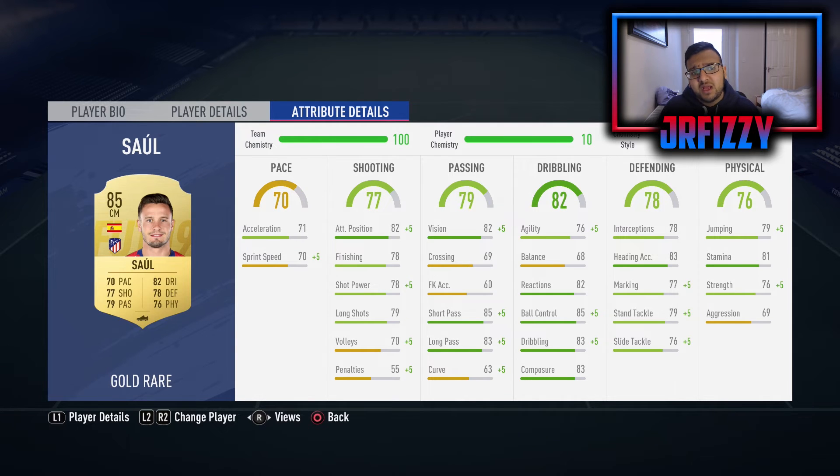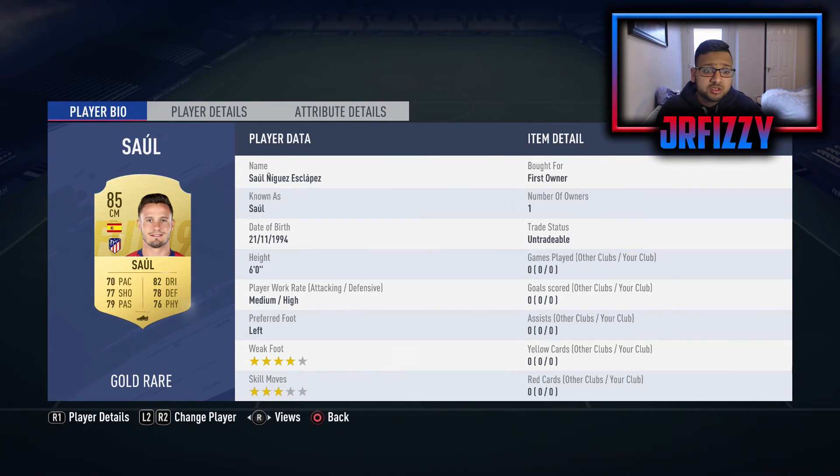Our center defensive mid is Salonkas - again another box-to-box midfielder, absolutely insane. All three of our midfielders have very good stamina, so they will not run out of energy - they are absolute dogs in the midfield and will hunt anything in their path. Good dribbling stats, decent pace, decent shot, decent passing, decent physical and defending. He's a complete all-round player. I'd slap a Shadow on him to maximize pace and defending. He's medium/high, left footed, six foot tall, four star weak foot, three star skill moves.